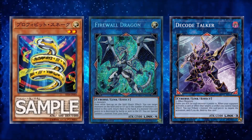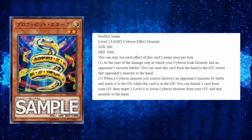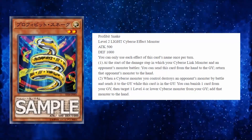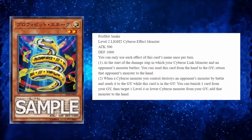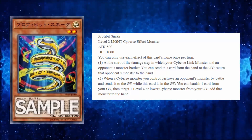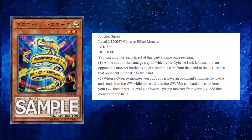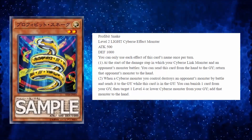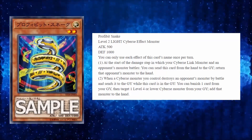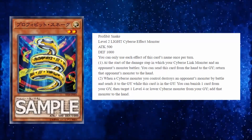The second effect is similar to Warrior Returning Alive — if your monster destroys something in battle. Interestingly, the second effect does not state that a Cyberse Link monster has to run over a monster; it just says any Cyberse monster. I like that much more because it's easier to achieve — you can just Normal Summon a Lady Debugger, run over your opponent's random monster, and boom, you get a monster back from your graveyard.